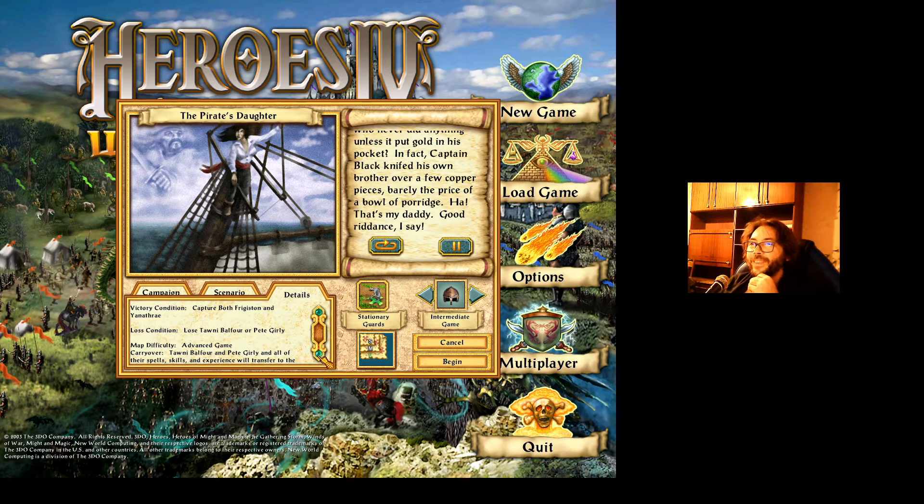This is the daddy's daughter. I'm starting with two heroes: Tawny and Pete. All their spells, skills, and experience will transfer to the next map. With two heroes, I can think of dividing these abilities — for example, these generals or scouts.